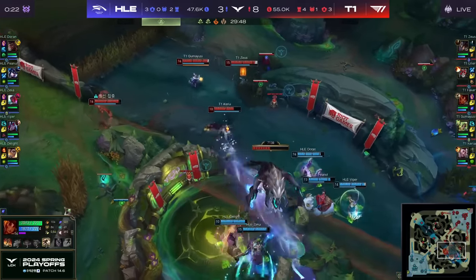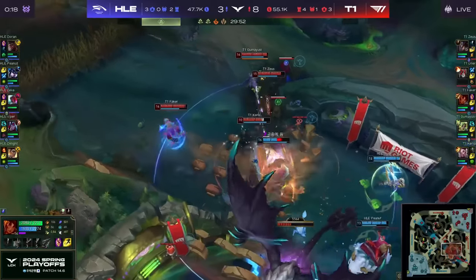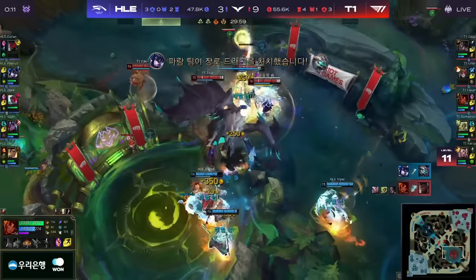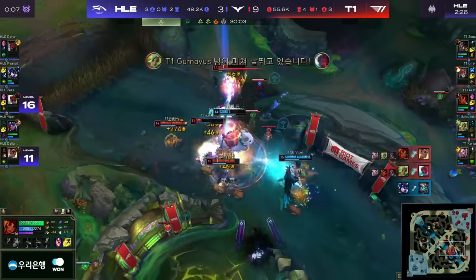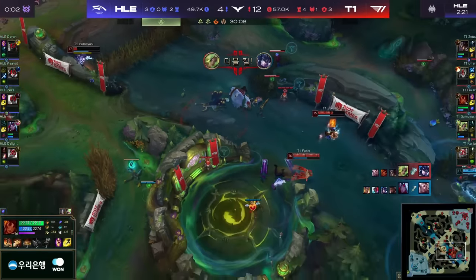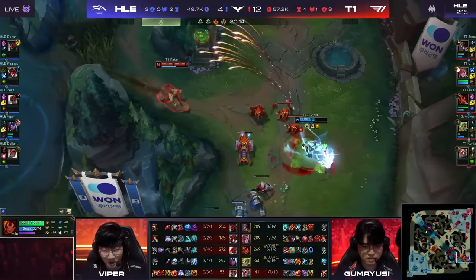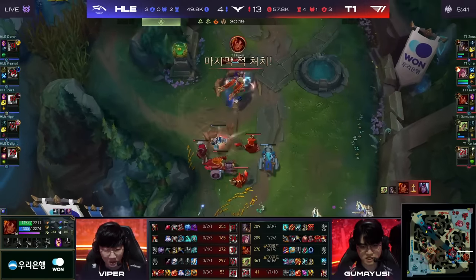No 50-50 with no smite. T1 are going to have to find this to avoid losing the Elder. There's the Seismic Shove and they even out the numbers — Doran survives for a very long time but does go down. There's the Elder as they have the execute. Zeka finds him and a massive shove from Faker. It's a double for Faker and a double for Gumayushi as well. It's now only Viper left with the Dragon buff. Faker just throws rocks at him — that's the ace. Even Elder isn't enough.